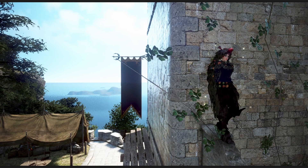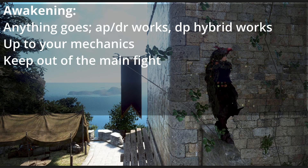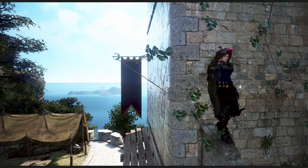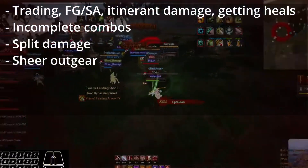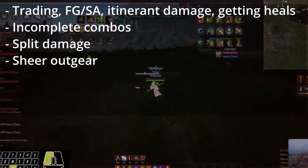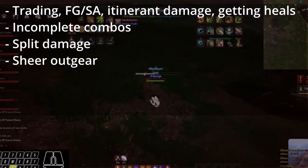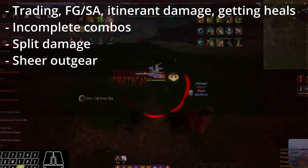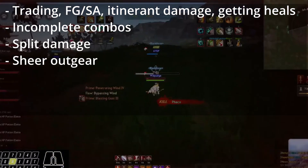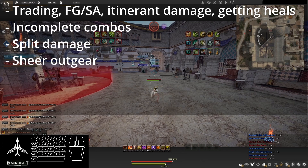Awakening, on the other hand, needs more DP than Succession. The same AP-DR build path functions fine for both, but I want to address one of the worst myths in this community — the idea that DP doesn't matter. To dismiss DP creates a self-fulfilling prophecy. Failure to invest in defense causes the instant kills that seem to vindicate the dismissal of defense, incentivizing building further offense and causing the cycle to compound.